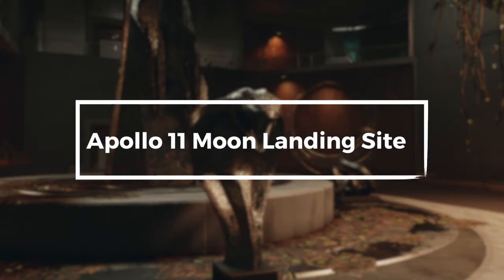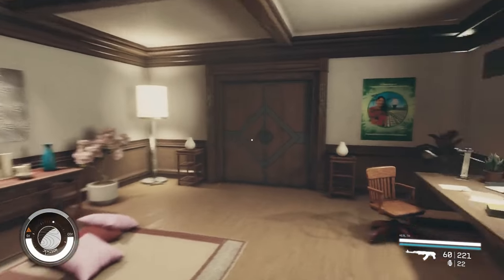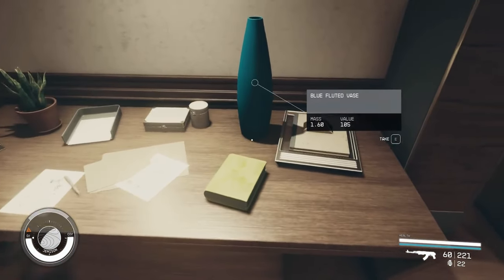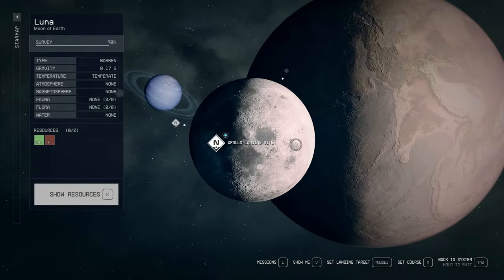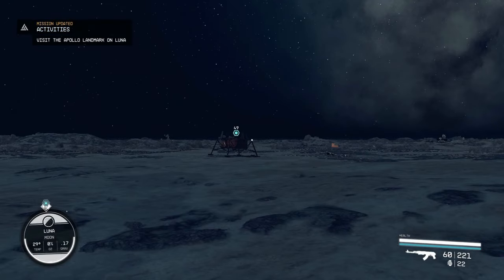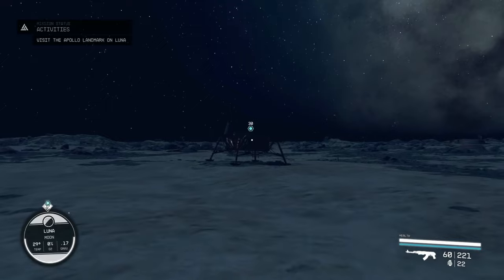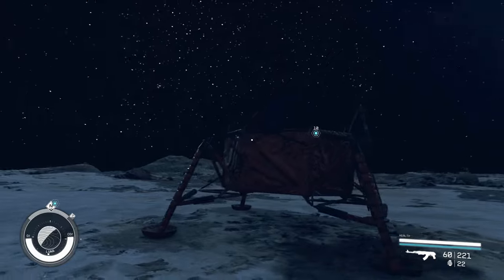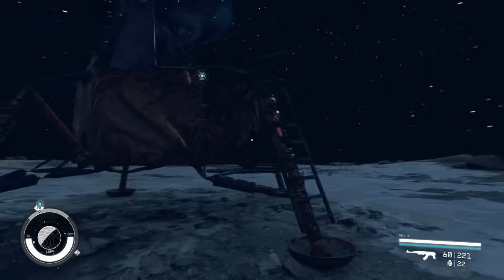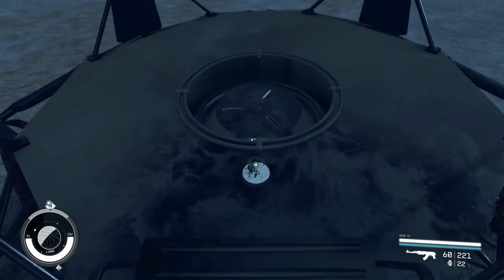Apollo 11 moon landing site. If you pick up Sir Livingston's Second Journal on the second floor of the Lodge, you will receive an activity that leads you directly to the Apollo 11 moon landing site on Earth's moon. If you jump on top of the Apollo moon lander, you can find a snow globe called the Apollo Snow Globe. This easter egg is a fun way to pay homage to the historic Apollo 11 moon landing, and it's a great reward for players who take the time to explore the world of Starfield.